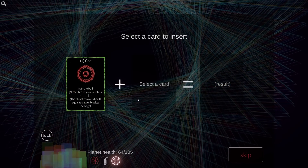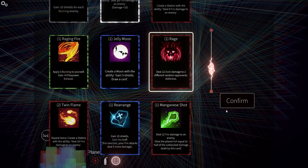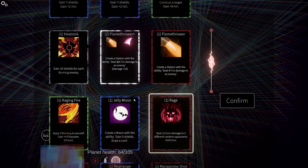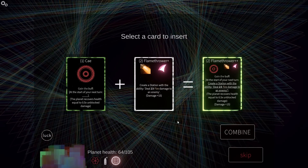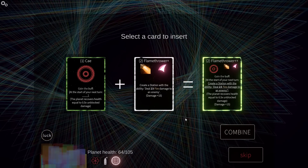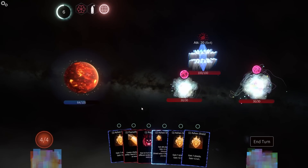At the start of your turn, blank planet recovers health equal to unblocked damage. So I can do Rage? And then try and buff this damage really hard. Or what if it's the Flamethrower Station? Would this create a station that would heal me? I want to know — would this create a station that heals me? Okay, I'm going to go for the Flamethrower plus plus for science.